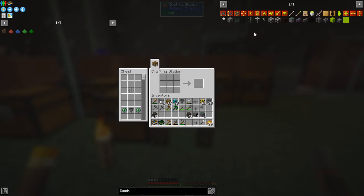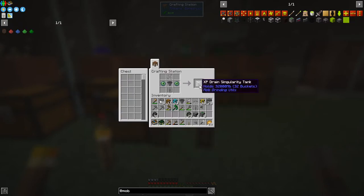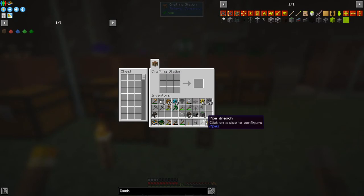The last of these recipes is the XP drain. For that we need two eyes of ender, one hopper, one iron bar, and one singularity tank. There's also another recipe - if you put it in a crafting grid when it's got anything in it, it will empty it out for you.